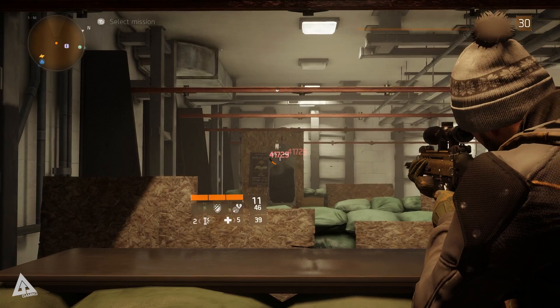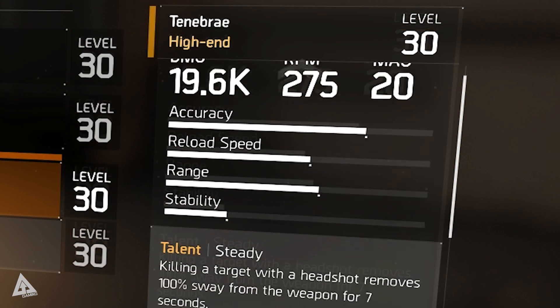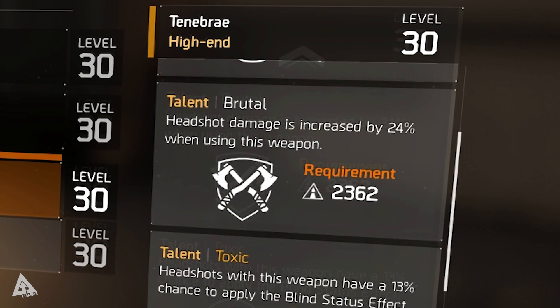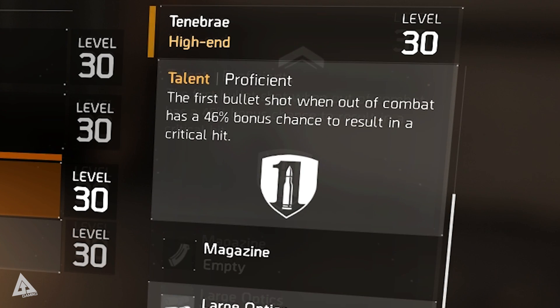Another thing that's special about the named high-end weapons over any other high-end variants is that they all have a fixed set of weapon talents — three that require unlocking and a fourth that is active at all times. The active perk on Tenebrae is Proficient, which makes it so that the first bullet shot when out of combat has a 46% bonus chance to result in a critical hit. So if you're the one starting the fight and you land the first shot, there's a 46% chance that it'll result in a critical, and with a high firearm stat, starting with a crit headshot is never a bad way to begin a fight.